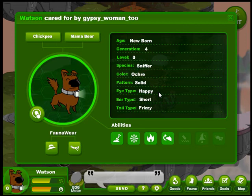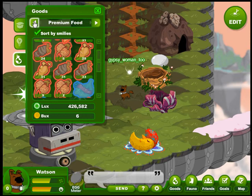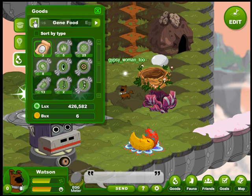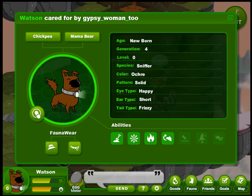The pattern is solid, we know that, and his tail type is frizzy. I think we need to feed him a gene test kit and see what he's really got. I've forgotten where those are because I haven't had a chance to play. Gene food — there we go. We'll give him a gene testing kit and let's check and see what his DNA says.